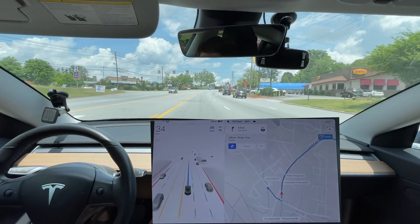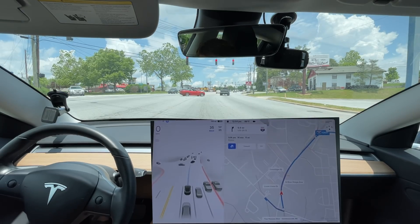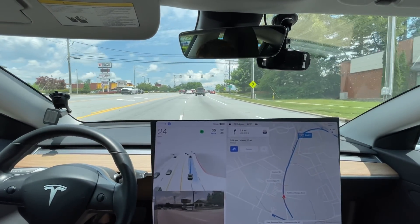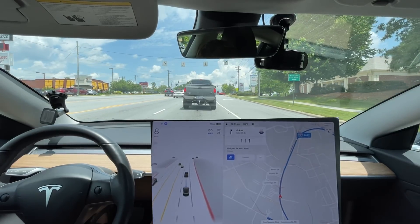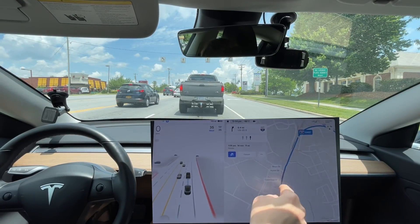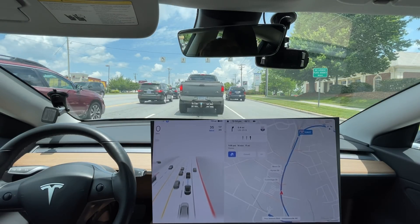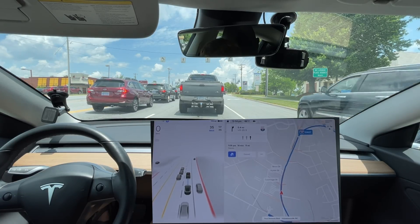Let's see if the planner decides to get over in the right lane sooner. Still not going to get over. This is where it should go ahead and get over. I'm going to make it get over just to train it. To me, it's just too much unnecessary stress to try and get over into the right lane in this area with this amount of traffic. It's possible and you can do it, but to get only two car lengths in front just doesn't make any sense. It'll save you all of 20 seconds tops.